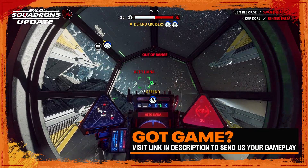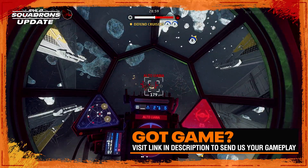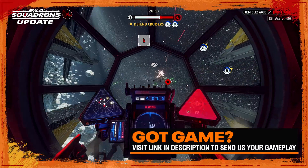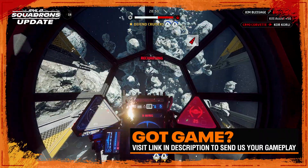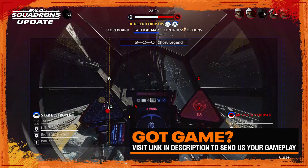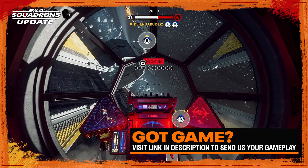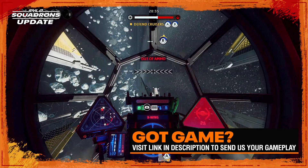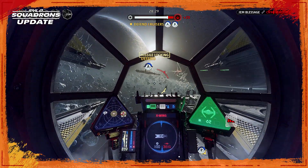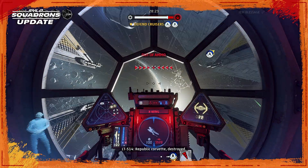Prior to today's patch, the aim assist wouldn't function at all against a ship that was drifting, and without this small amount of aim assist, some ships wouldn't even be able to hit other ships with their guns at all. Dead drifting was when someone would execute a drift and extend the drift distance by taking as much, if not all, of their energy out of their engines. Combined with the previously mentioned aim assist bug, this led to some frustrating moments where you couldn't damage people exploiting it — which went about as well as you'd expect in the competitive scene. This was a very much needed fix, without a doubt.